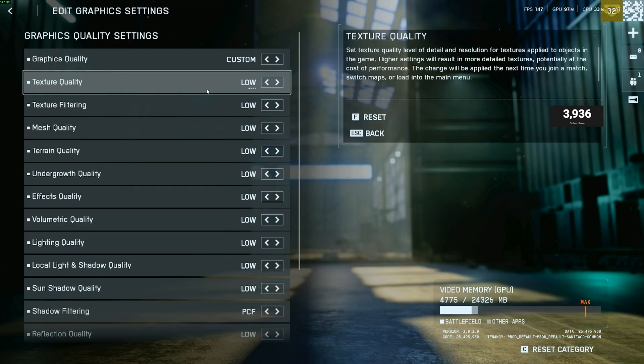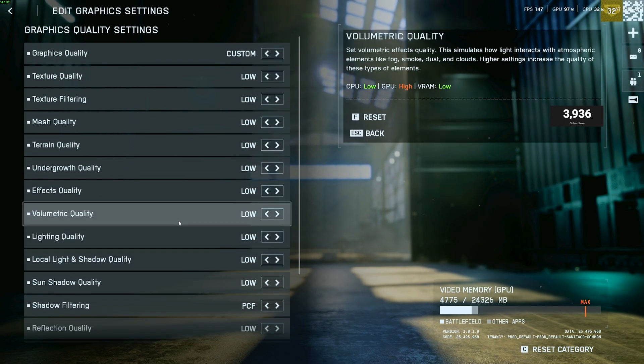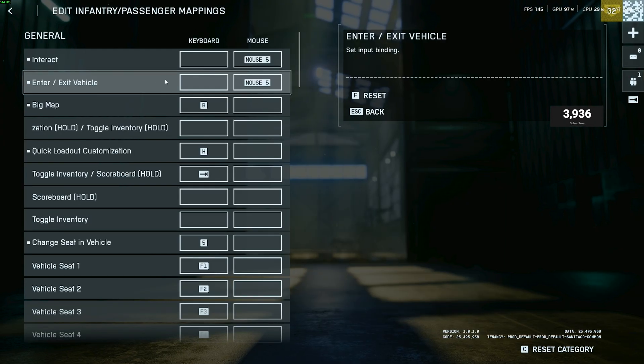Going into my graphics quality settings — everything is on low. And the game still looks beautiful, still looks amazing. These are my keybinds now.